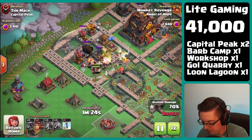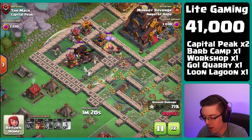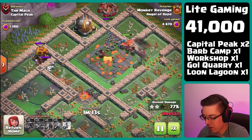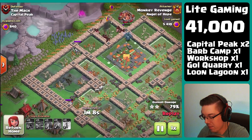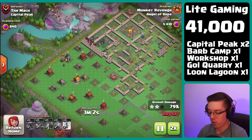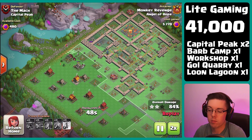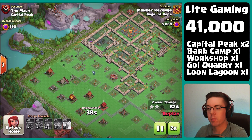We are running into a lot of traps here, but the hog gliders are still very very powerful in the capital peak. We got one more giant cannon which could be scary, but it locked onto a couple of skeletons, so we stun it up and now there's nothing left but the cleanup. So far the bases we're hitting are not that crazy — it's just knowing which strategies to use and how you can clean up different bases.